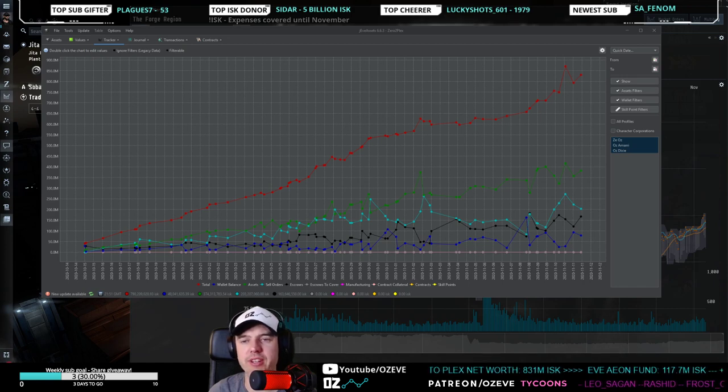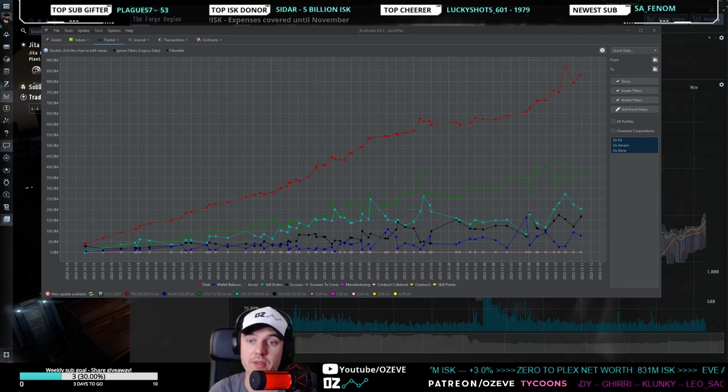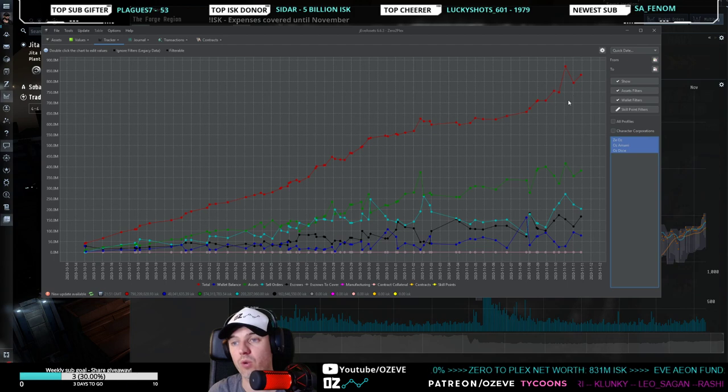Dodixie and Amarr are different because there's much less volume, but margins are bigger on a lot of items because the market doesn't correct itself as quickly as Jita does. There aren't enough traders fixing prices and capitalizing on price differences to bring prices back to equilibrium.